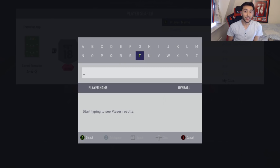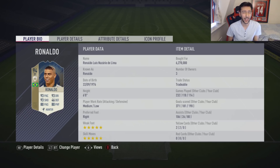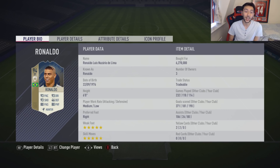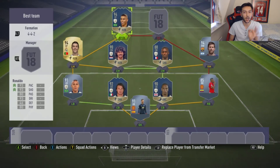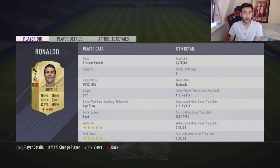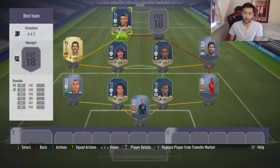Two strikers — the 94 Ronaldo, R9. I've got him thankfully. Five-star, five-star. The difference between him and Neymar is that this man brings physicality to the table — a bit more height and physicality, which Neymar doesn't bring. Have a look at those stats: 80 physical, 90-plus dribbling, 90-plus pace, 90-plus shooting, and five-star five-star. Ridiculous — best card on the game I've used so far. The only thing that might change my mind is his 96 prime or a TOTY card.